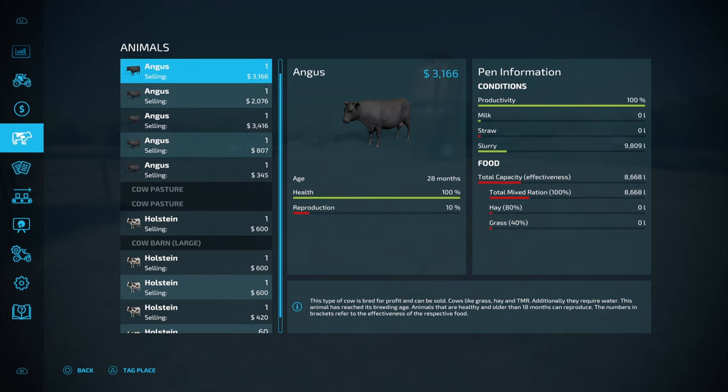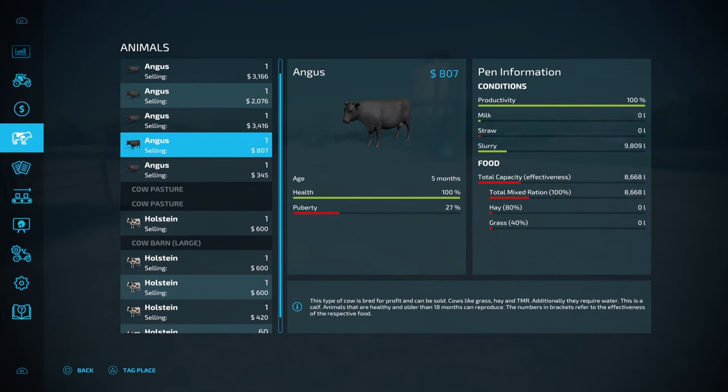Now in terms of the cattle cows — we've got a range of cattle here and I've fast forwarded time up to the peak price of $3,500 at around 35 to 36 months. At 34 months we're at $3,416, so basically what we'd expect to see is when we hit 36 months this cow will hit $3,500 in value.